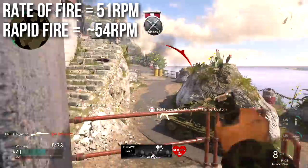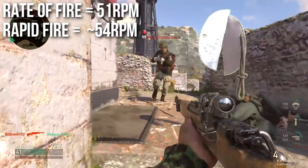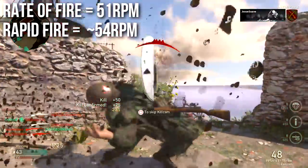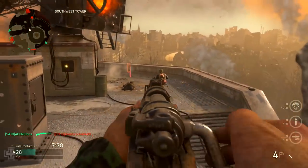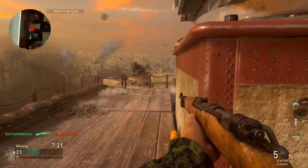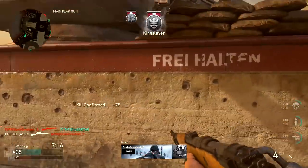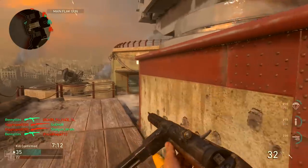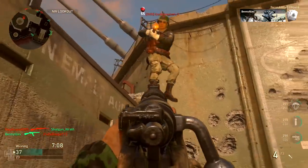Rate of fire is 51 rounds per minute. Rapid fire only takes it up to around 54 rounds per minute, so not a very big improvement there. Though since we're talking about small numbers, you may feel it a little bit more than you'd think, but I generally do not recommend rapid fire. And while those numbers may appear slow, they're actually a little bit fast for sniper rifles. Comparatively, the Lee Enfield only shoots at 49 RPM, and the M1903 shoots at a very slow 41 RPM, so this is the fastest of the bolt-action sniper rifles.